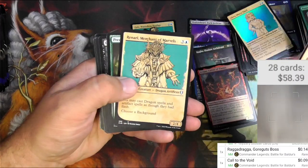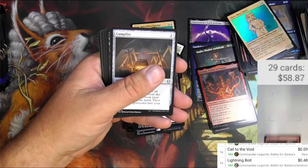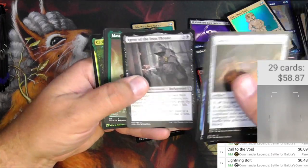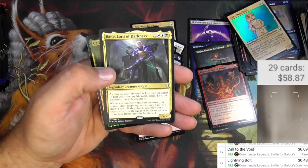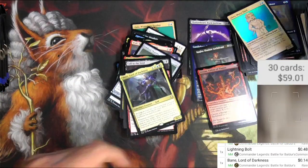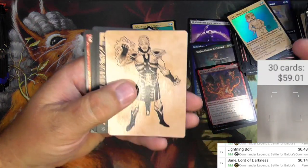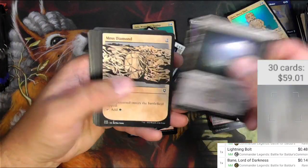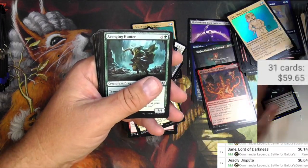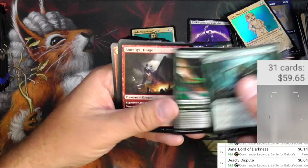There's Lulu, there's a showcase slotted Lightning Bolt — just by itself, 48 cents. Campfire. I don't know if any of these commons or uncommons are really worth much, maybe a little bit. Bane, Lord of Darkness — another commander card worth 14 cents currently; who knows, maybe it'll pick up. And this guy, John Irenicus of course. Murder. Deadly Dispute — currently big in Standard, so that was a good one to reprint.